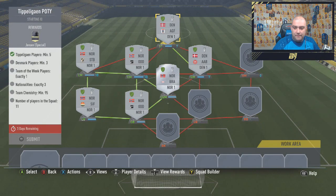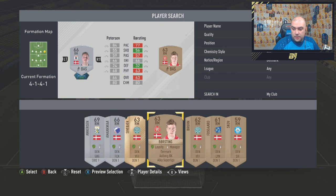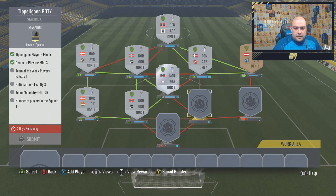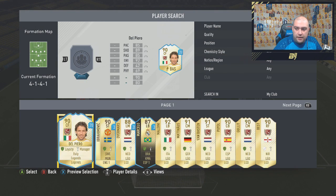Denmark there. I could actually use one of these bonds cards. So that's that done. We've got Danish free. And then we can do one Team of the Week player. I need to find out which Team of the Week player I'm going to put in and then use.